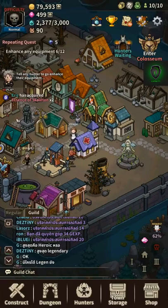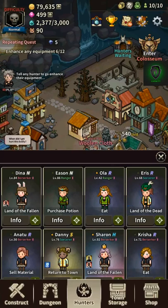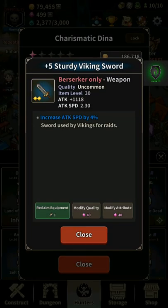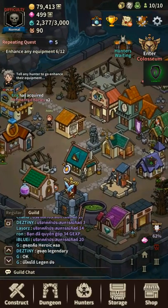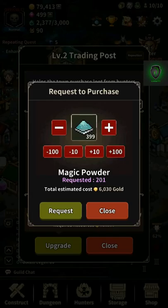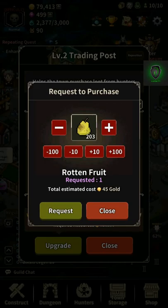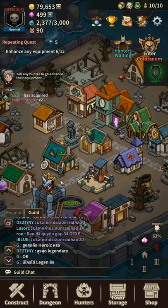Currently the best method I know is to let a hunter enhance their equipment. On the early stage of the game you'll notice that gold is not really that important, but as you progress and upgrade your buildings, the gold that is required will be a lot.